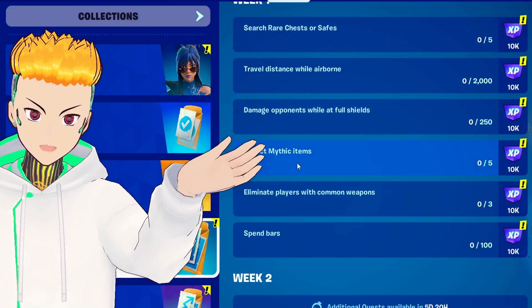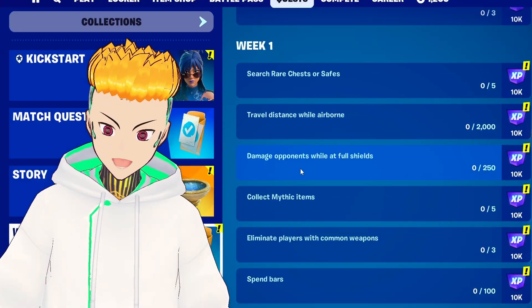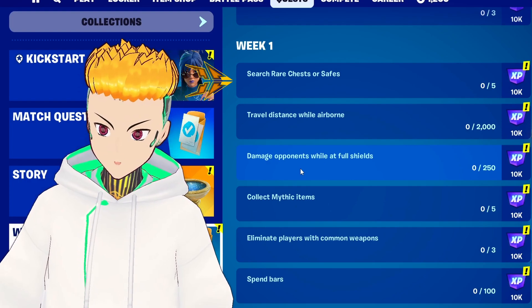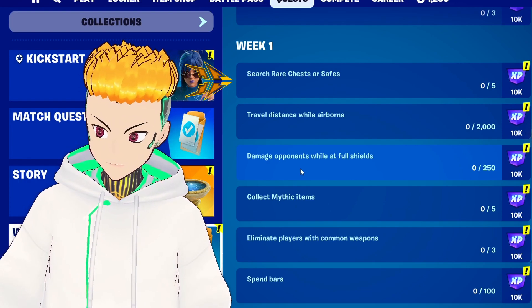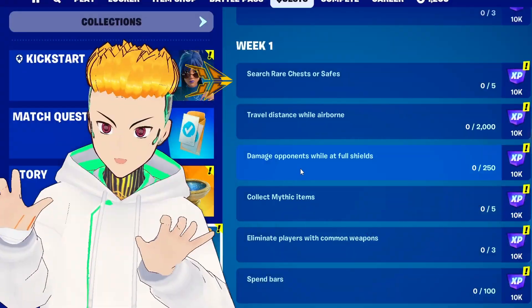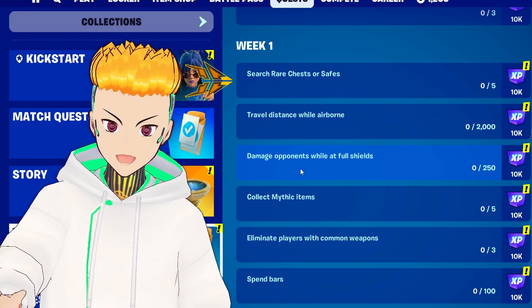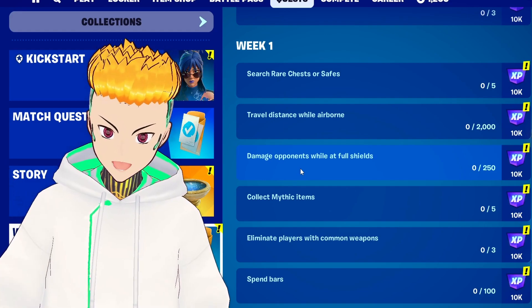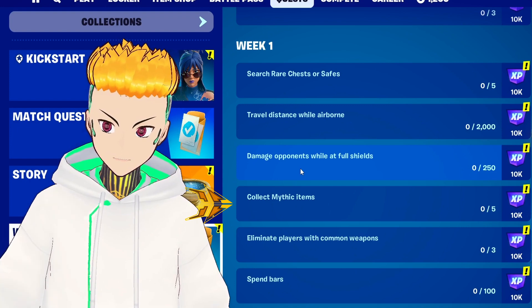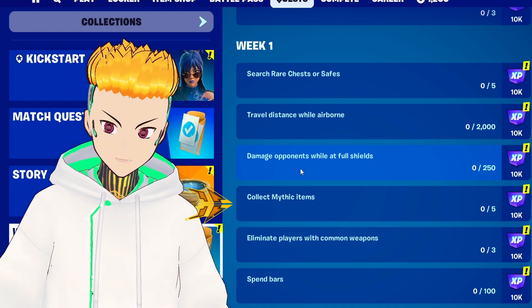Here you can see the list of all the quests for week one. Out of them the hardest ones, or the more time consuming ones, are opening rare chests or safes — especially in the beginning when everyone wants to get their hands on every shiny thing — but I have some good spots I'll show you later on. The other tough one is the collect mythical items quest, and I have some things to show you for that one too.